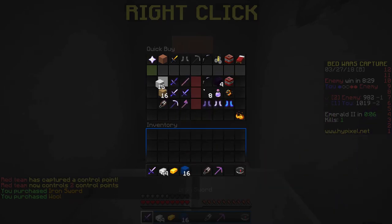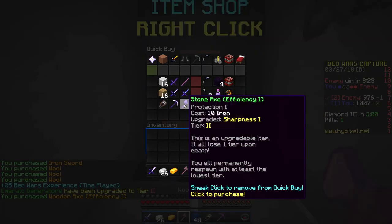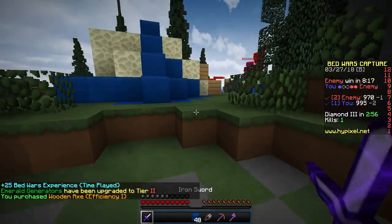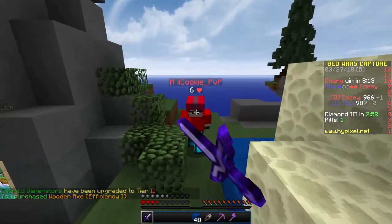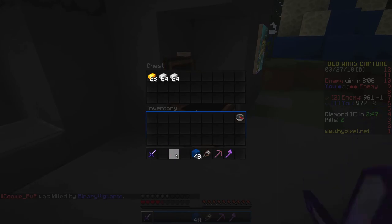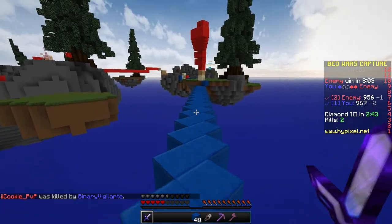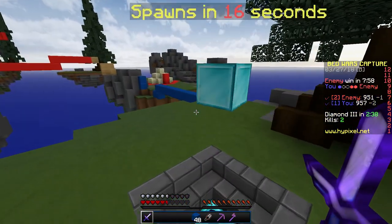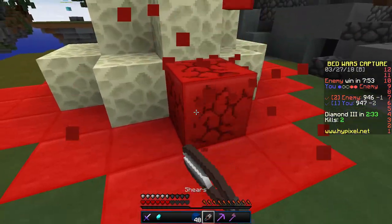I gotta get more wool and a new iron sword. They have an extra control point so I've got to be quick and get rid of it. Let's get an axe — I think they placed wood down. And here he is — die! Yes, there we go. There we saw the effect of sharpness and protection. Let's quickly get rid of that bit they have over here and replace it with one of ours.